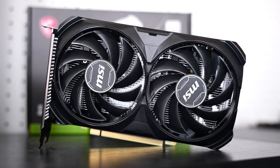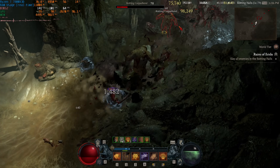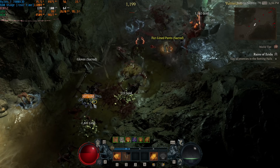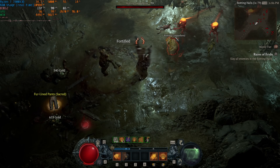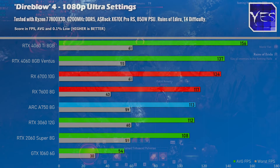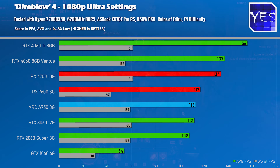Let's get into those gaming benchmark numbers at 1080p, starting with ultra settings on Diablo 4. I have to call it something different because a previous video got demonetized with no explanation, so we're just calling it something else. The RTX 4060 is scoring a victory over the RTX 3060, however you do get 4GB less VRAM — an important talking point for the recommendation. We've also included the RX 6700, ARC A750, and the RX 7600.